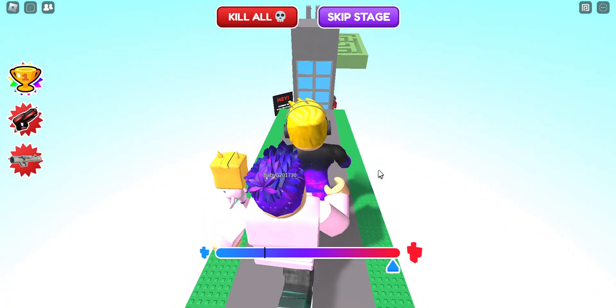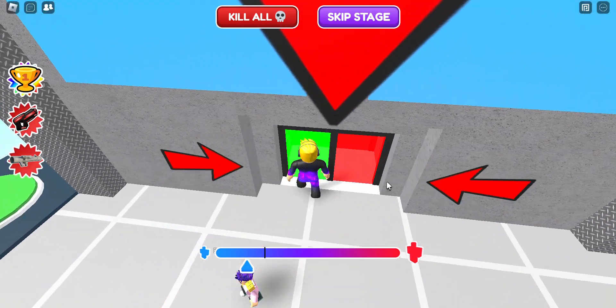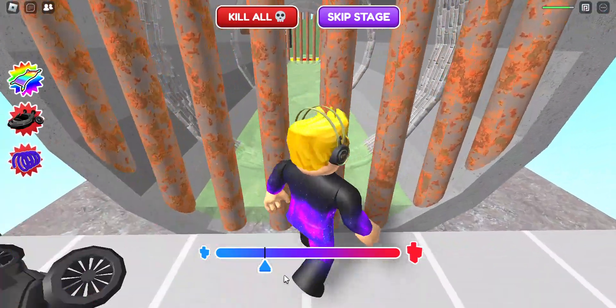I didn't realize it was going to go that fast. We can just go down here. We need to be a bit smaller, like around here — perfect. Green door! We just went through all the green doors, but it's okay. We just gotta be small — perfect.